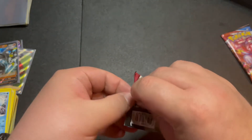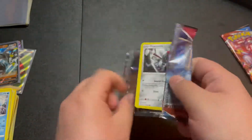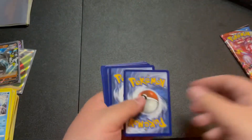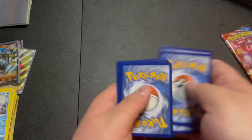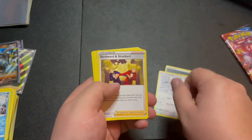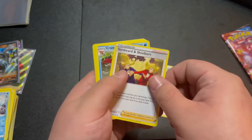Reverse holo Magmar and Seismitoad - boo. That's okay because this Battle Styles pack will not let us down, right? Gonna give us something juicy perhaps? Nope. One, two, three, four, we got energy, Indeedee.